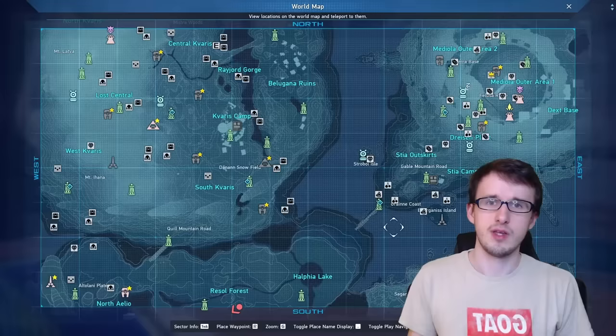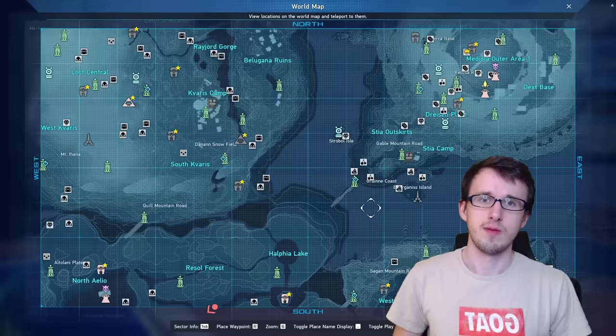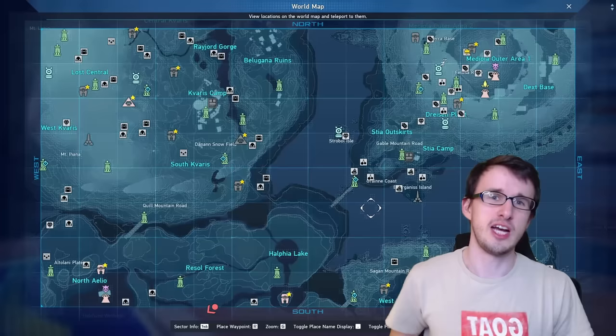All of these items respawn daily, so you can earn a little over 100,000 Meseta for just a few minutes of your time per day doing this. It's not too bad for any player. But there is one more cashable item, which is only given weekly, and that is a Beta Reactor.